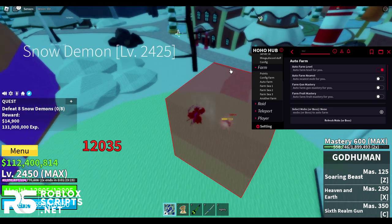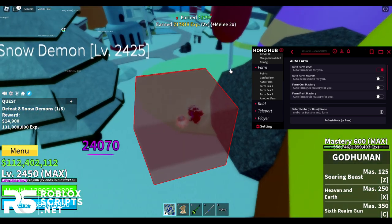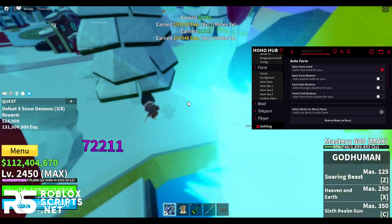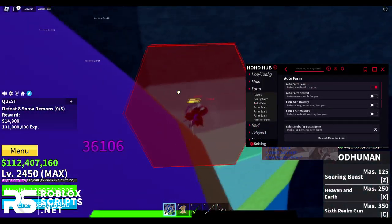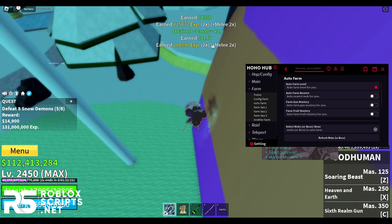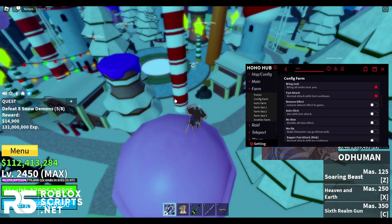There's a mob right there getting damaged really hard. He should be finished in a second — there we go. There are two more mobs, let's finish them off. They're really low — there we go. You might get candy from these guys, so just keep auto-farming. We got one candy, then two — we got candies, obtaining candy x2!